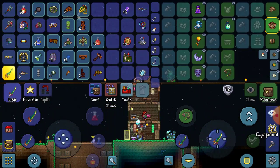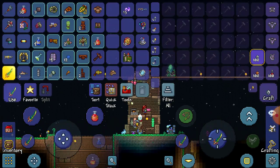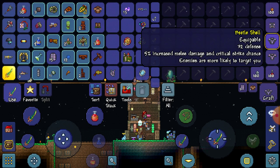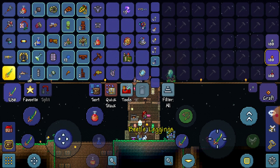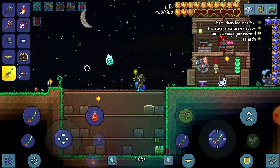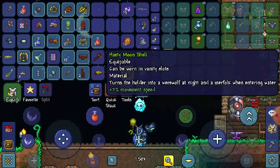Let's make the full beetle armor set. Helmet, chest plate, leggings — here we go. Full beetle armor — let's go!